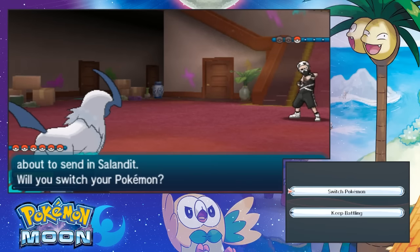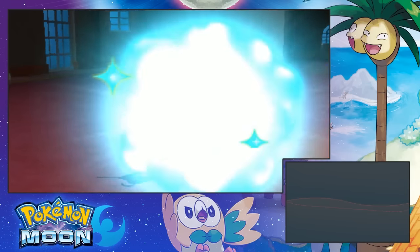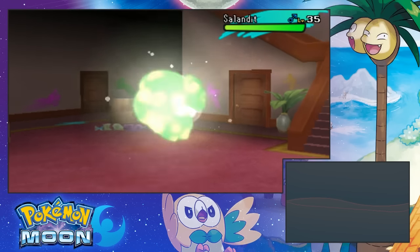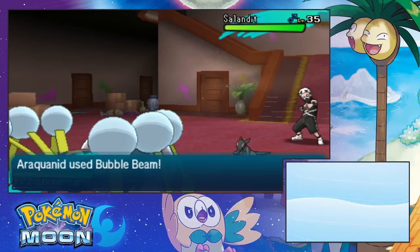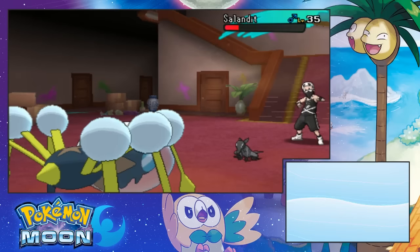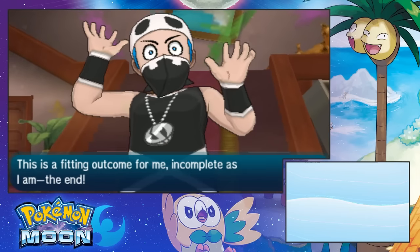Salandit. He is Fire and I forget what else. I don't want to switch it up for you guys because I know I use Jesse a lot. So whenever I get a chance I should switch it up every now and then. Even though he's just like my powerhouse at this point. The Gordo! I really like Salandit a lot too, by the way. Like a lot. This is a fitting outcome for me. Complete as I am, the end. Real emo hours.